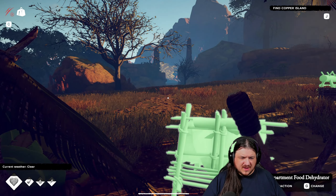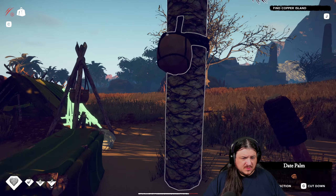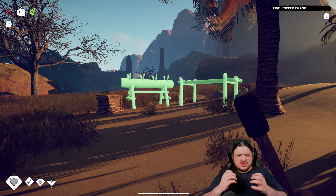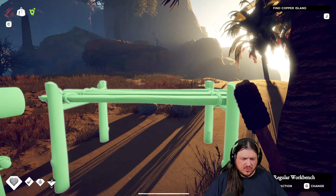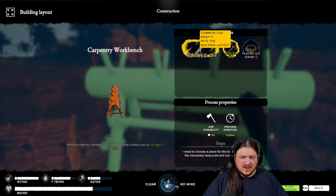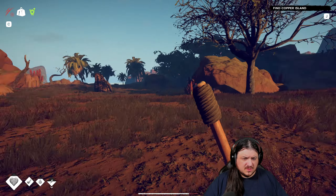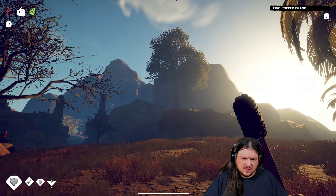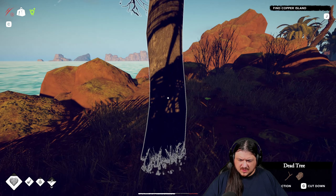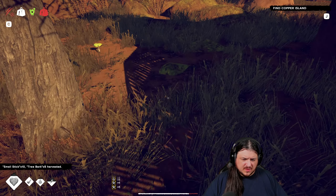There are a couple of things we need — specifically we're going to need to find a cannonball tree or some other source of strong branches. Once we can do that we should be set. Let's also get some long sticks and some liana. We can grab a common log. Let's chop down this tree over here — it looks kind of ornamental. Yeah, it's just a dead tree.